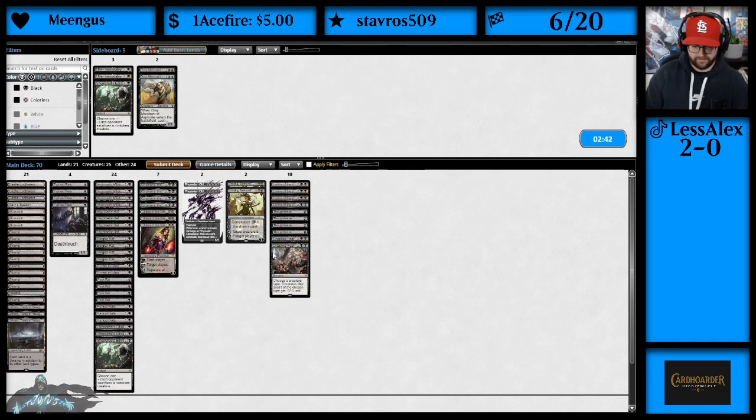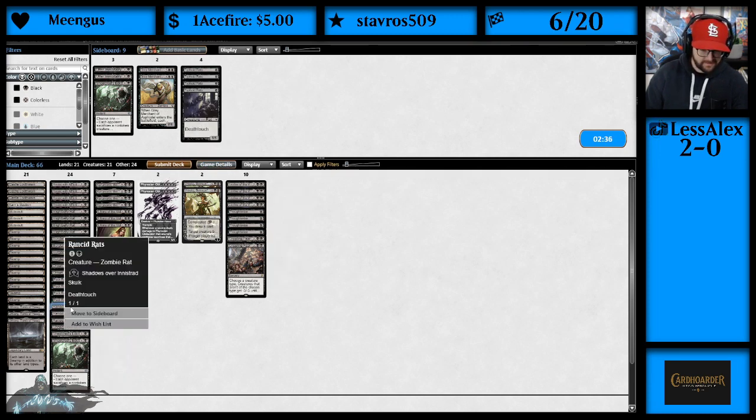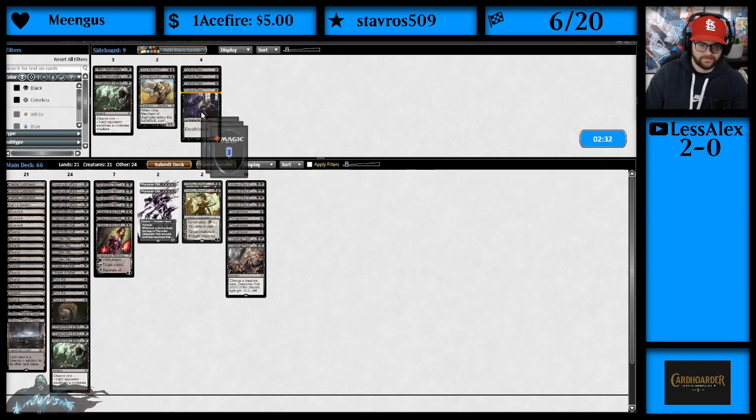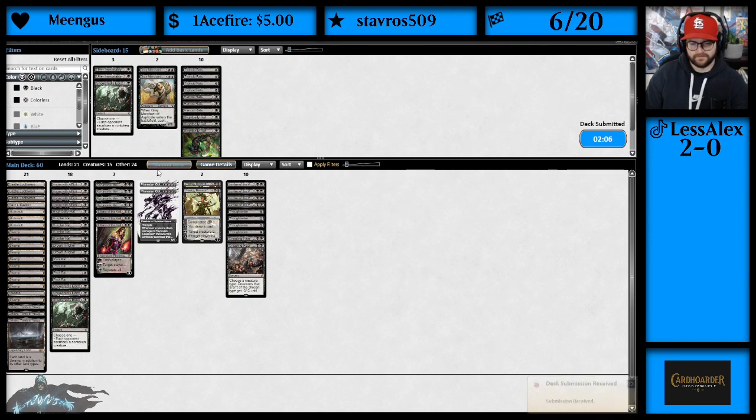Typhoid Rats just not very good in this matchup. Since they have Iconoclast, I think we're bringing in Crippling Fear. Typhoid Rats are trash. Rancid Rats also not great — bringing in three more cards. We beat this matchup once, can we do it again? We got to come back, play a little catch-up. I feel we can.